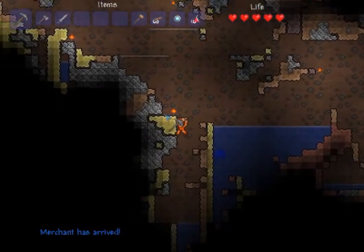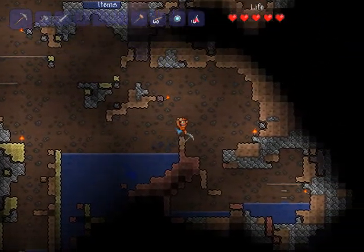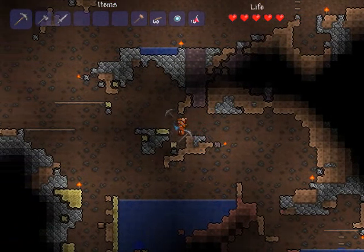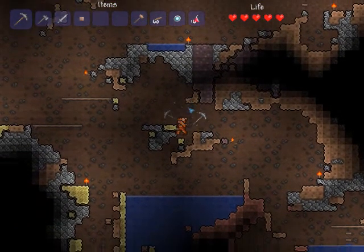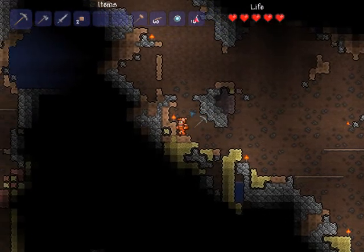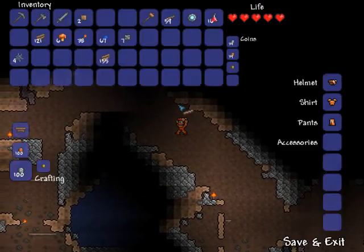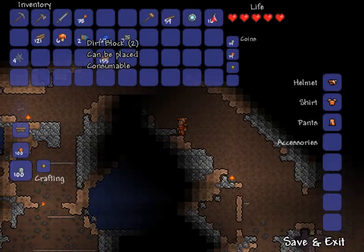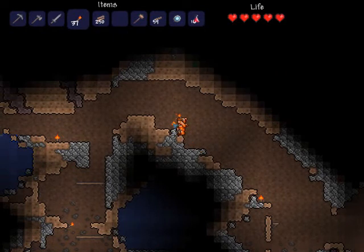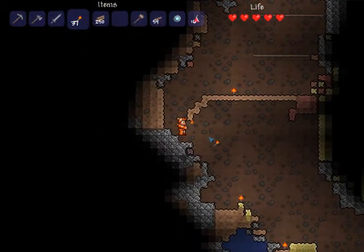The merchant has arrived — that's what I was waiting for. The merchant sells some useful stuff. One of the more important things is he sells lesser healing potions. He also sells shurikens, which are nice cheap ranged weapons. I just don't use them much — I don't use any of the ranged weapons much, even though some are pretty good.